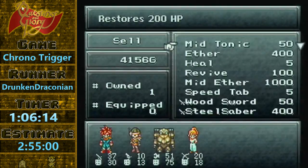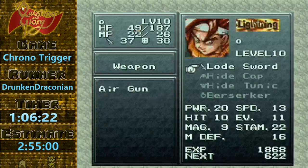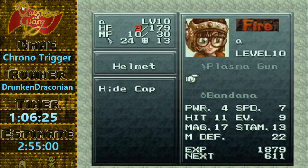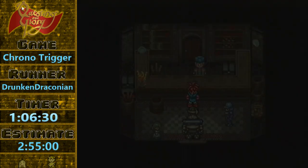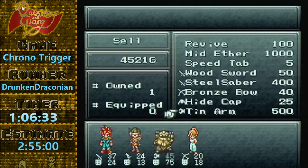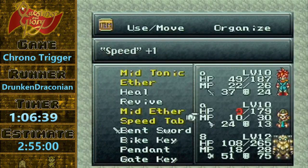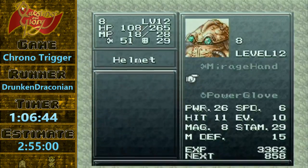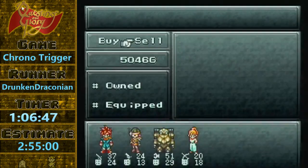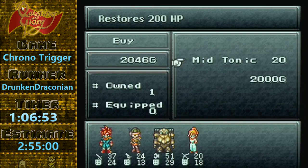So we'll sell some stuff, do some unequipping. I'm going to pick up her with Plasma Gun. Take the Berserker off Chrono. Item speed tab on Luca. And the reason that I'm picking up the tabs is so that I don't need to unequip Marley — we're just not going to use her for the rest of the run, essentially.